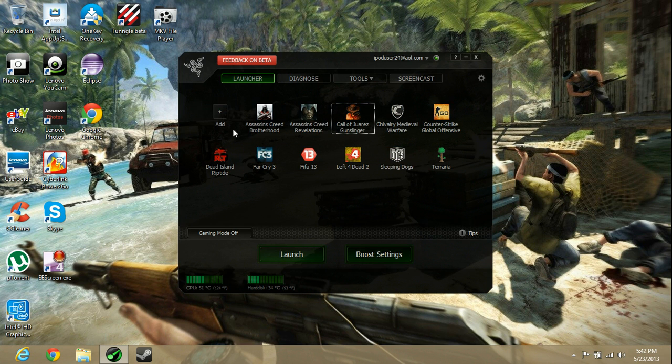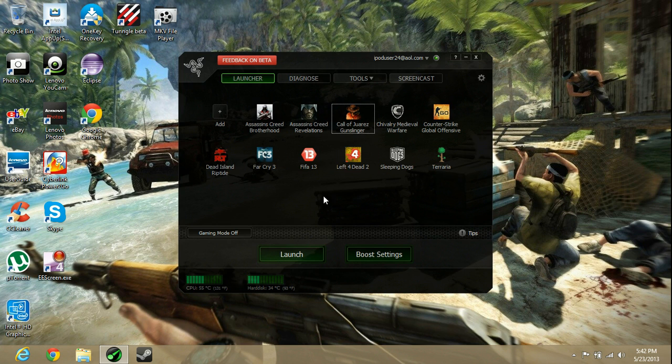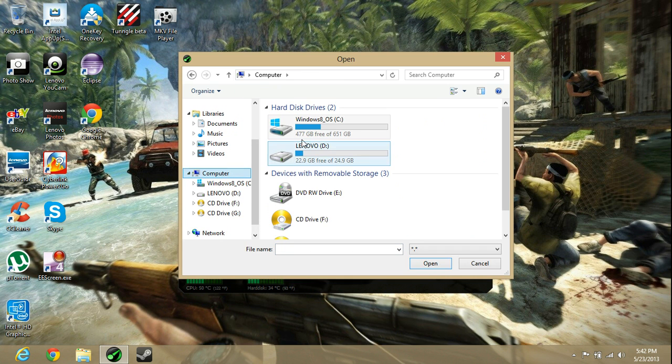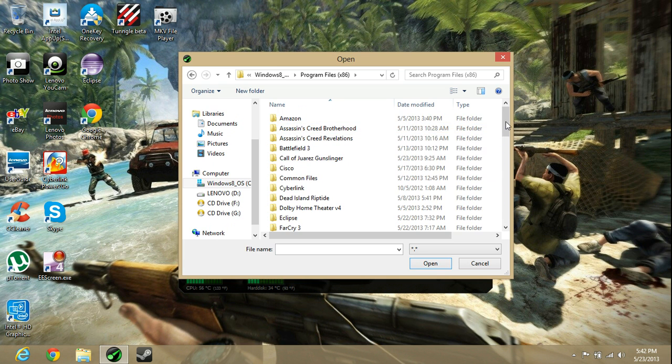What you're going to have is just this add button, and it's going to be completely blank. What you can do is click add, and then wherever your games are — it would probably be in your C drive — and then Program Files x86 or x64, or whatever you have, and then navigate to it.